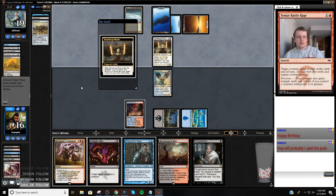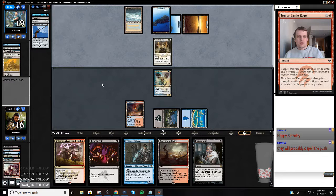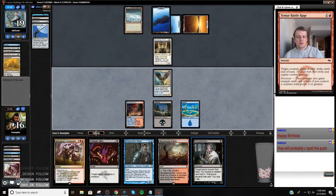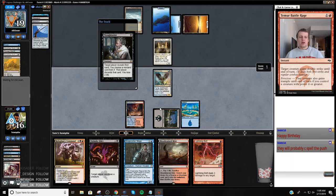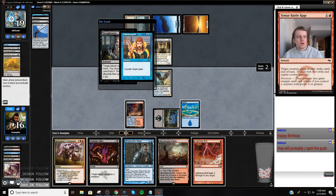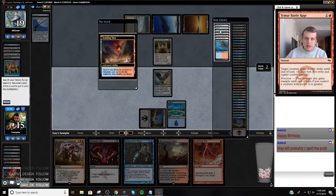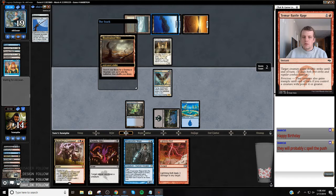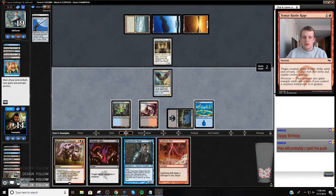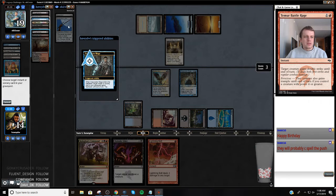Okay, there's another Stoneforge Mystic and the Jitte. This should probably get a counterspell out of our opponent. Now I can go get the Duals - I'll get a Badlands so I can't get cut off double black. And we're going to Thought Seize the Jitte.